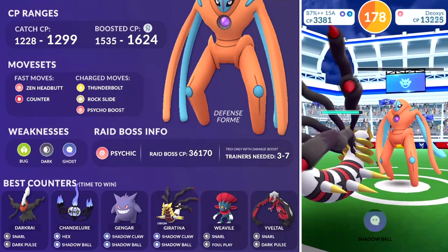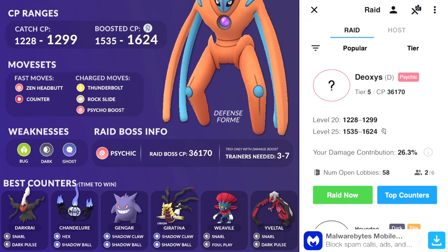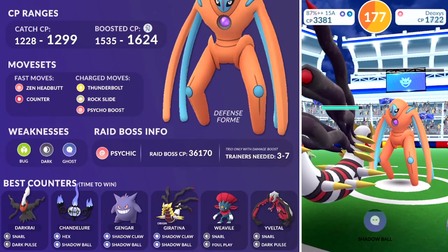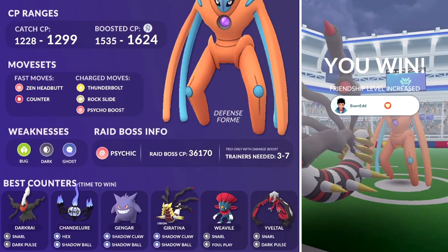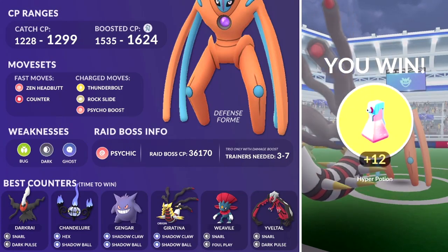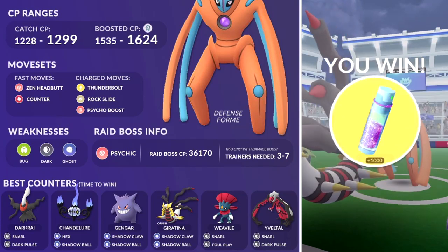Now let's talk about hosting raids on PokéGenie — it's extremely similar. Click on the Host option, take a screenshot of the raid battle you have, import it into PokéGenie, then wait for everyone to send you a friend request. Once they're all readied up, add them in Pokémon GO and send them the raid invites. Go back to PokéGenie, select that you've sent the invites and you're ready to go, wait for everyone to join, take down the raid boss, then go back to PokéGenie and fill out the questionnaire.